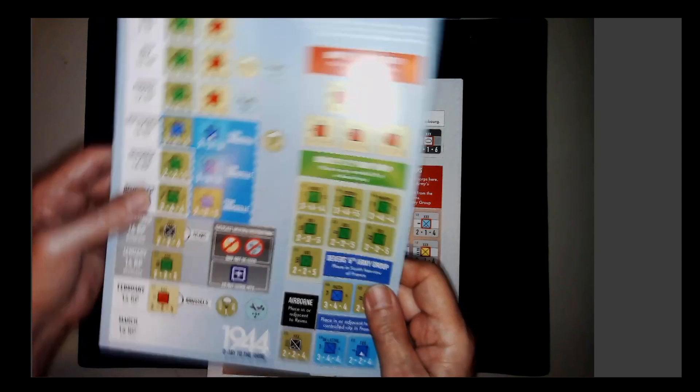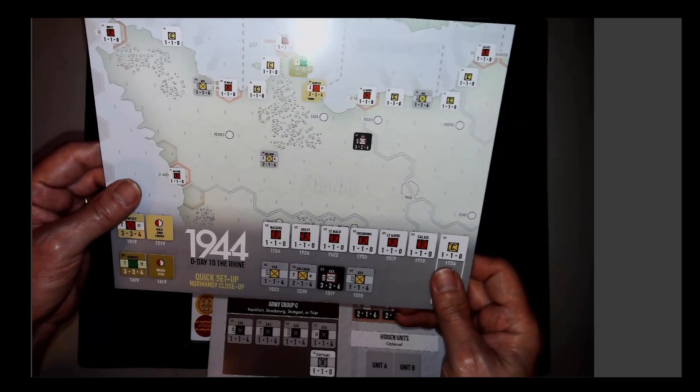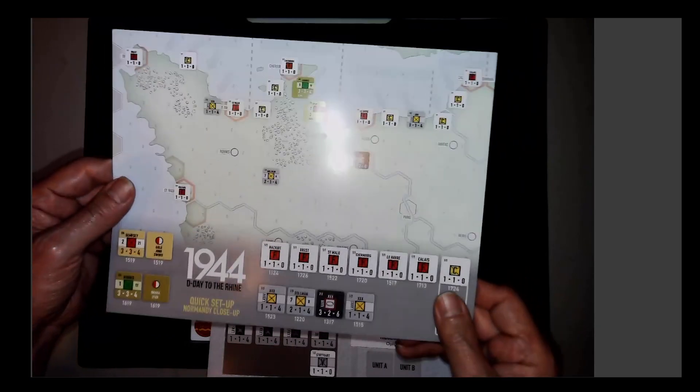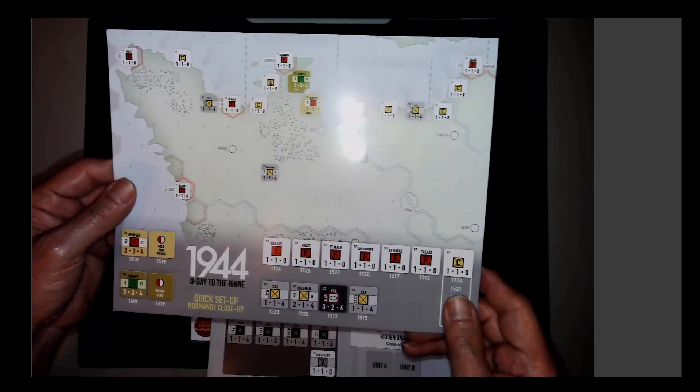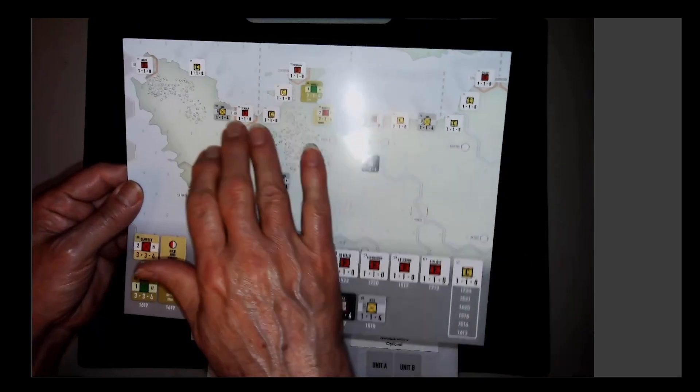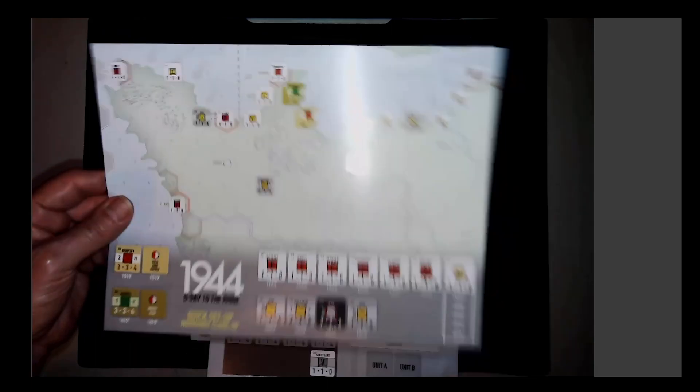Not a lot of counters, and they're pretty big. Oh look at this — quick setup, Normandy close-up. This is actually the setup card showing how and where you deploy. That's pretty helpful. Not a lot of counters overall.